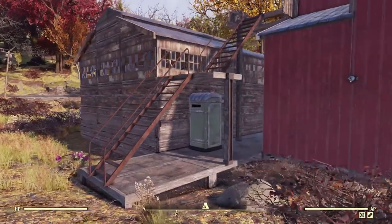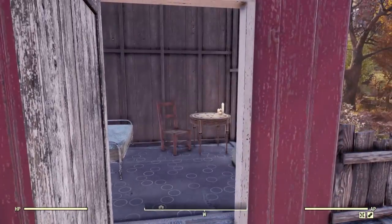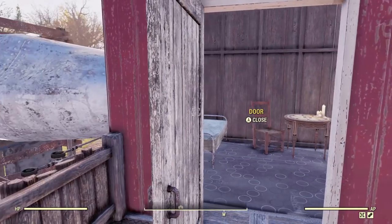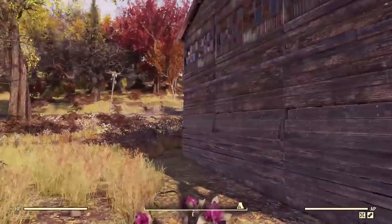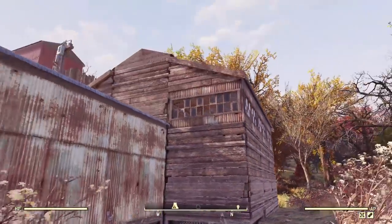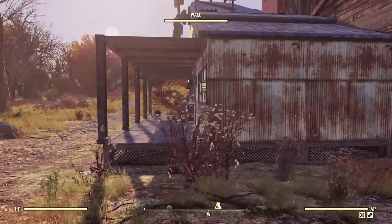Back here we've got the bathroom facilities, and up top — because I couldn't make a ladder go all the way up since it's so small — I made one coming up on the outside. I apparently forgot to close the door earlier. And in this area is the brewery. I had to use metal window pieces because the wood half-walls don't have windows in them for some reason.